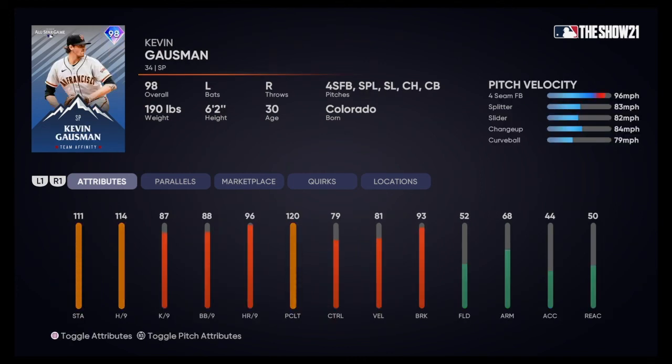Starting the final division, the NL West — we got Kevin Gausman. Five pitches: four-seamer, splitter, slider, changeup, and curveball. 96 mph four-seamer, 83 splitter, 82 slider, 84 changeup, and 79 curveball. He's got 111 stamina — I believe that's the highest of all I've seen, even higher than DeGrom. 93 break, 81 velocity, and 79 control. This card is very, very good. Great pitch selection, throwing pretty hard. The mph difference from the fastball to the changeup is going to be very effective and get batters looking silly.